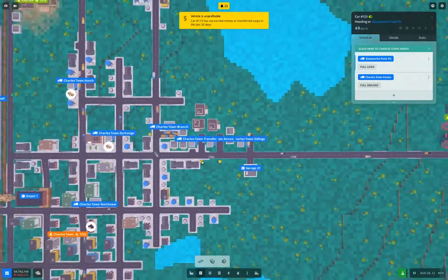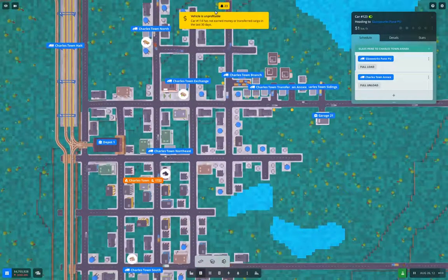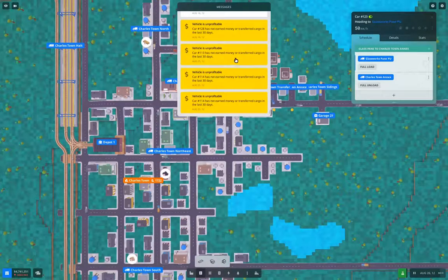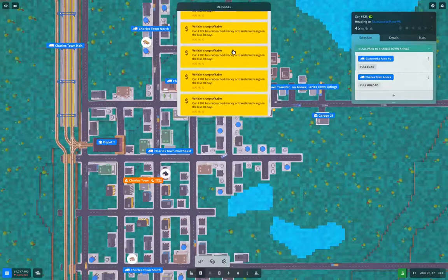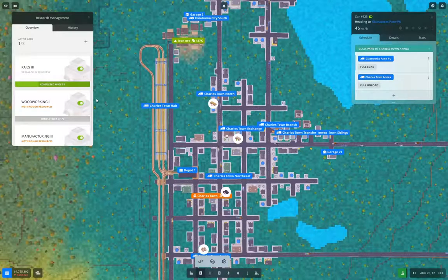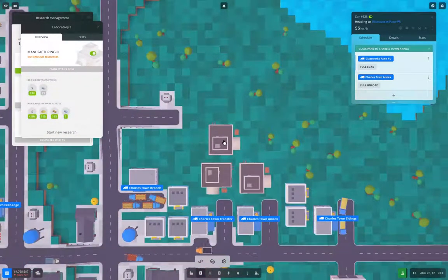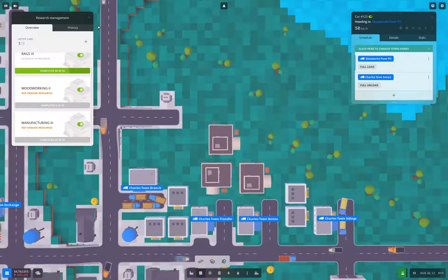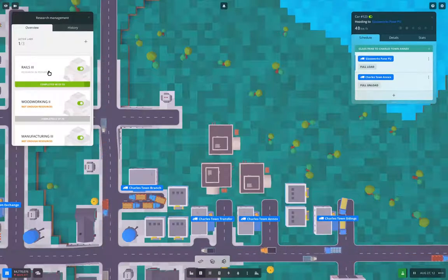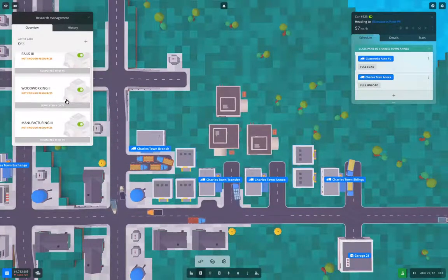That's going to give us some sort of progress on things. Manufacturing three — what's it need? Steel bars — okay, we are delivering steel bars. Rails three — yeah, we're doing way too much stuff all at once.